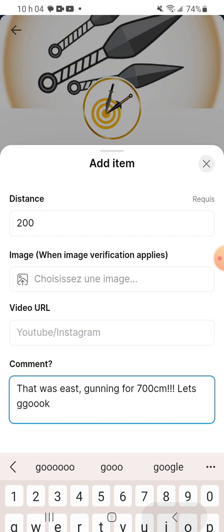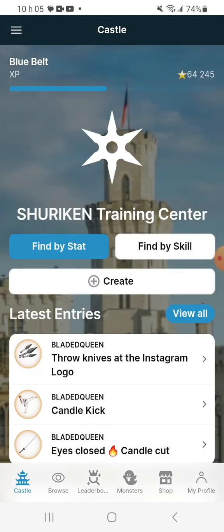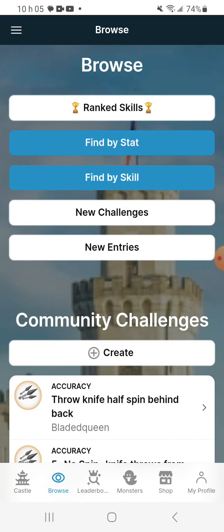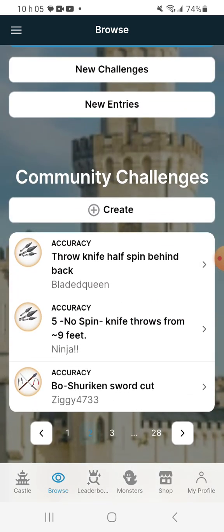Then hit submit — I won't be able to verify it without video proof. Your challenge will appear under here with everyone's submissions as a leaderboard, so whoever has the best score appears on top. Get inspired here, or browse down below to find more challenges. You can either view all the ranked skills — which is what I just displayed — or view the community challenges.